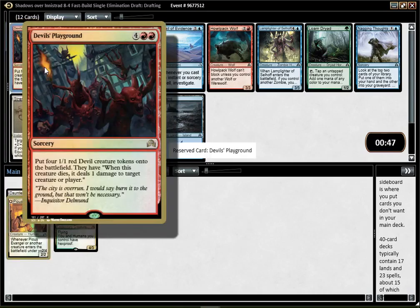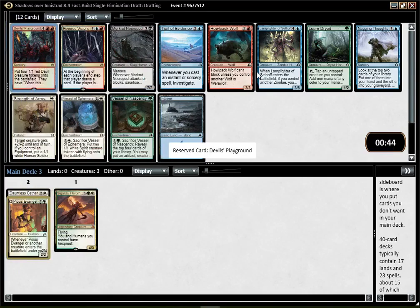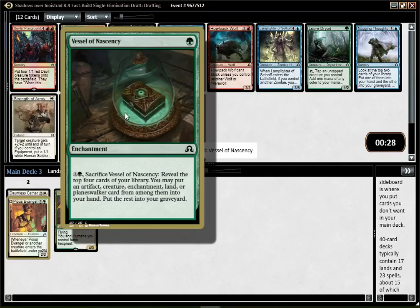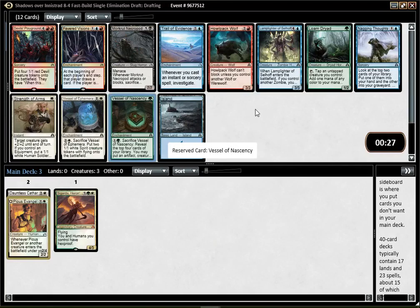That's a fairly late Playground, and that card is fairly hard to beat. I guess I could play red-white splashing for green. The other option I think would be to take Vessel, which is just a very solid card in white-green — in pretty much any deck. It's even better in green-black Delirium, but it's quite solid in white-green too.